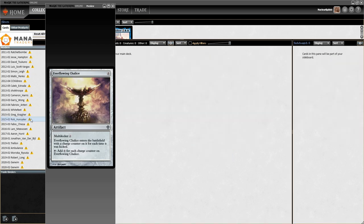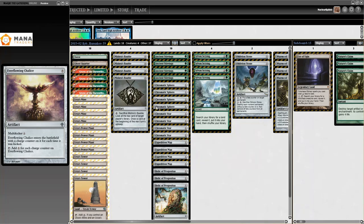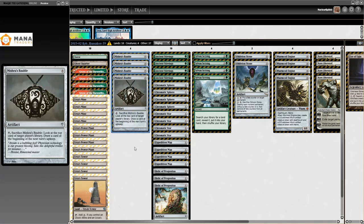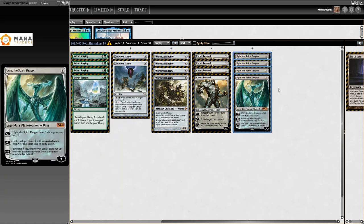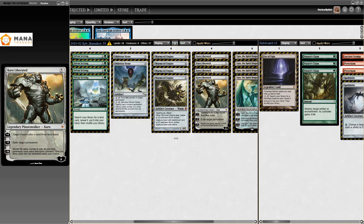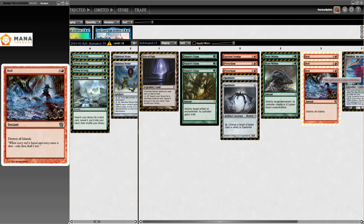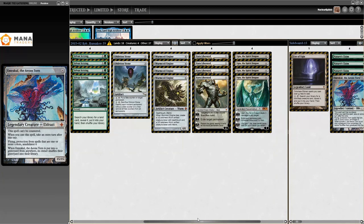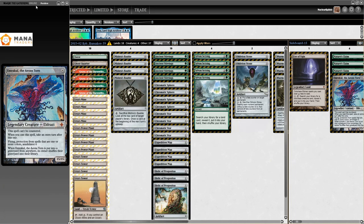Then we have Rob Hunsucker's deck — the first list I could find with Ugin the Spirit Dragon in it. All your regular Tron stuff, plus four Mishra's Bauble for zero mana card draw to make the deck faster. This is the first time I could find Ugin the Spirit Dragon, and immediately four copies. The sideboard has Eye of Ugin, three Boils — your plan against control is to board Eye of Ugin, Emrakul, and three Boils and go to town on their mana base and life total.